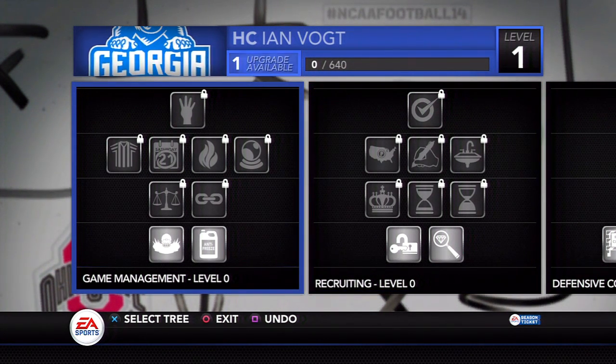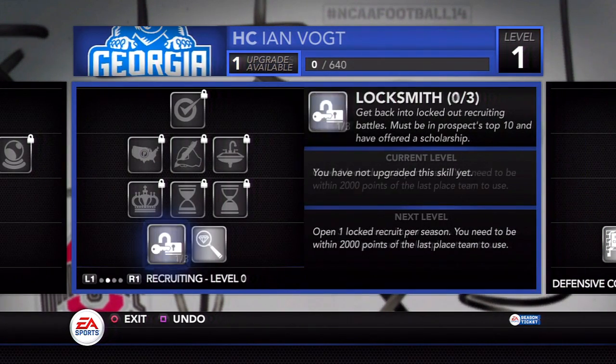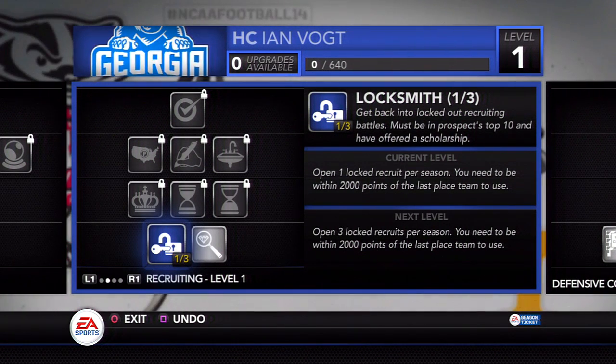Here was the coach tree, and I had no idea what I was doing. I was talking to Burns like, help! I don't know what to do! So I ended up going with Locksmith. I should have done the other one that allows you to scout players more, but it is what it is — not too big of a deal. We'll just have to upgrade that later on.